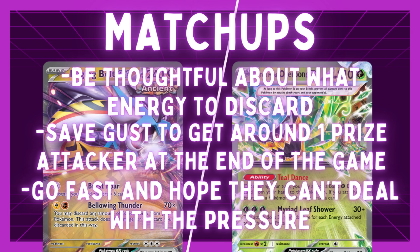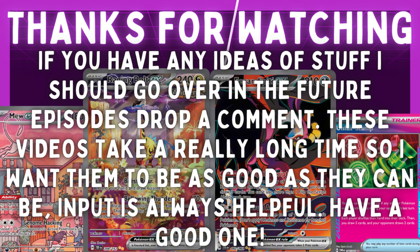Gholdengo is another hard matchup. Ideally, put a one-prize Pokemon in the active until they evolve up into a two-prizer or put a two-prizer into play for us to knock out. Try to make them take one prize and go down to five on the turn that we can take two prizes and go down to four — because if we go second and just knock out a Gimmighoul, they'll win the prize trade. And that is how to play Raging Bolt.